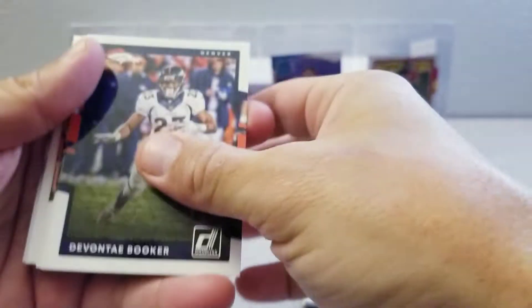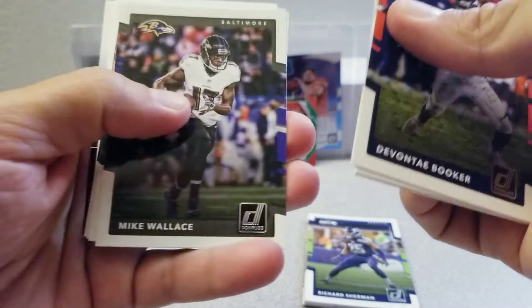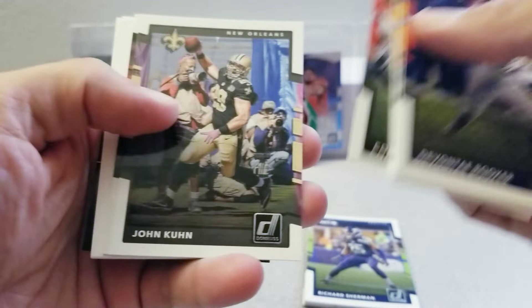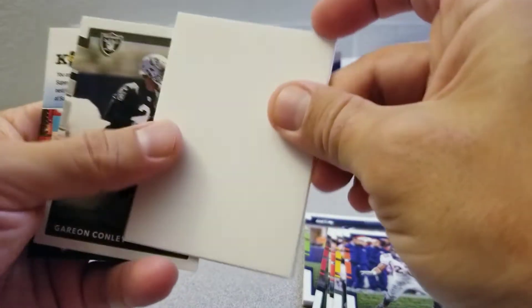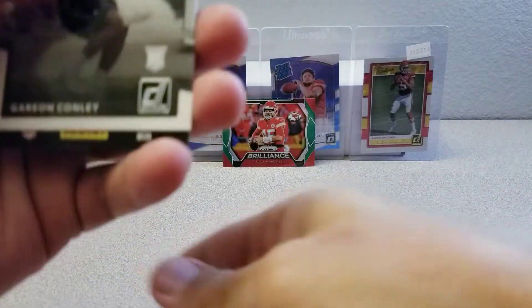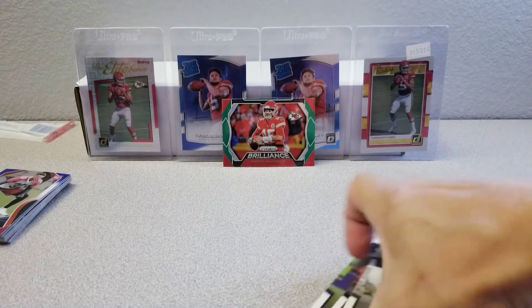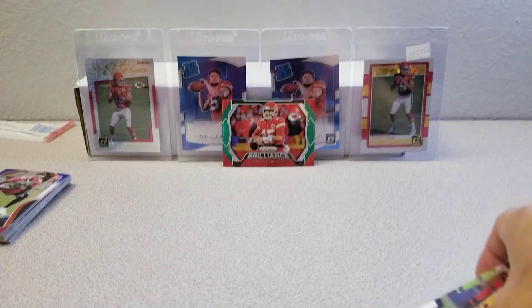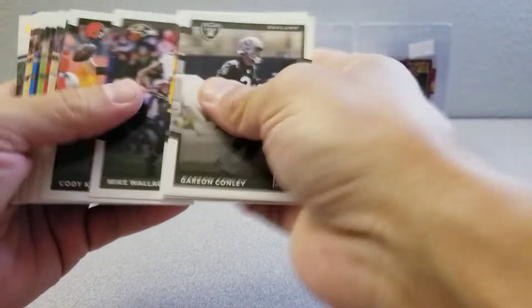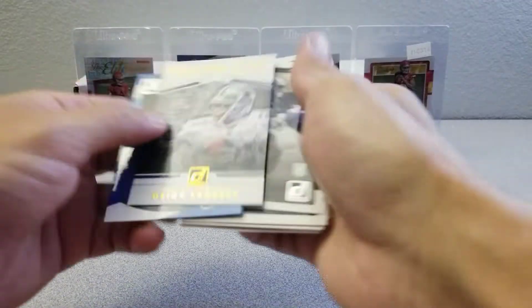Last pack really quick. Go Booker, Hayward, Reed, Wallace, Kessler, Kuhn, Whitney. Oh, look at that — that blows. A filler pack, nothing good. All base. Probably the Deion Sanders Gridiron Kings is a nice card — looks sweet.